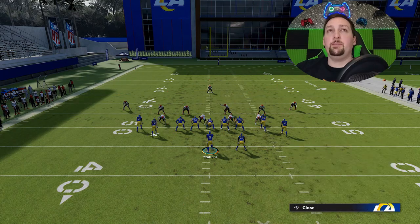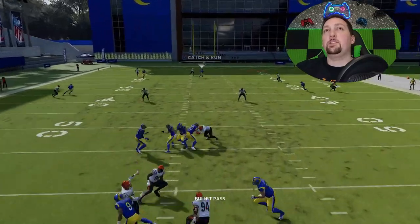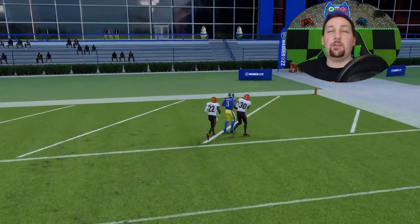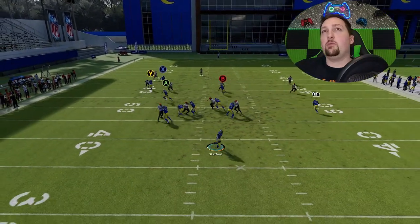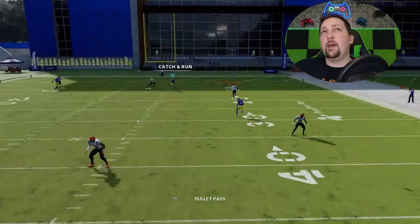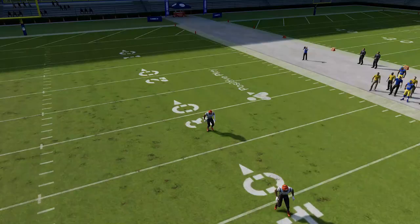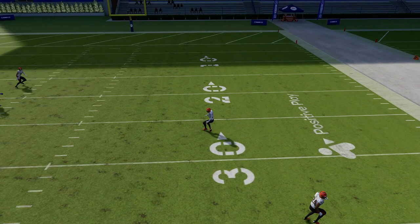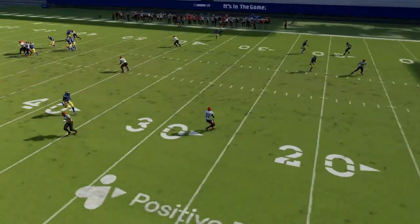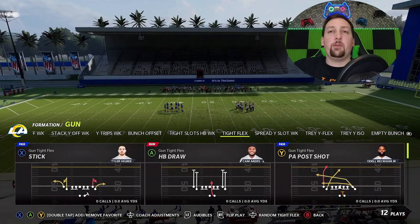Against Cover 3 the setup is a little more particular — you pretty much have to use the running back wheel route. The wheel route is one of the best things when it comes to holding down Cover 3 cornerbacks. Same setup: put the Y route on a streak, get the running back on a wheel route, give yourself time, and make sure you have a strong-arm quarterback. You get a very easy one-play touchdown against Cover 3. The wheel route and the Y route create a timing dilemma — one of these two routes is going to get open.